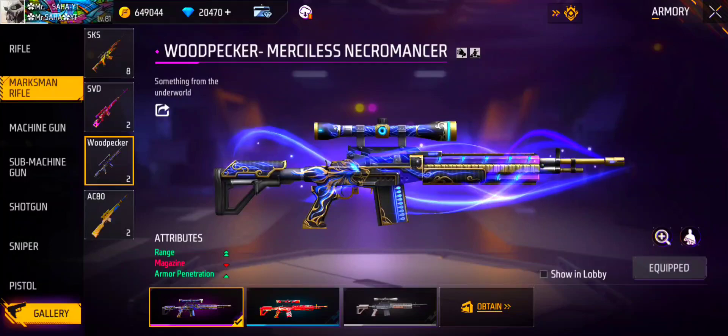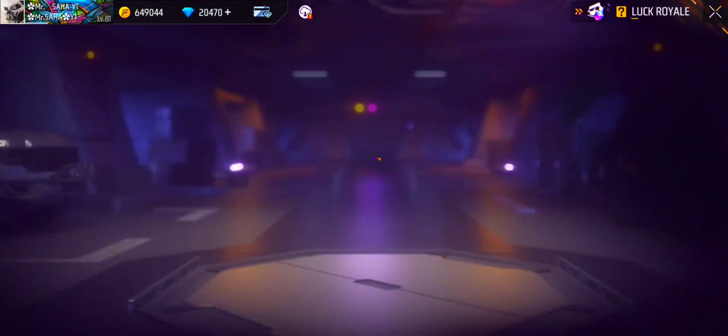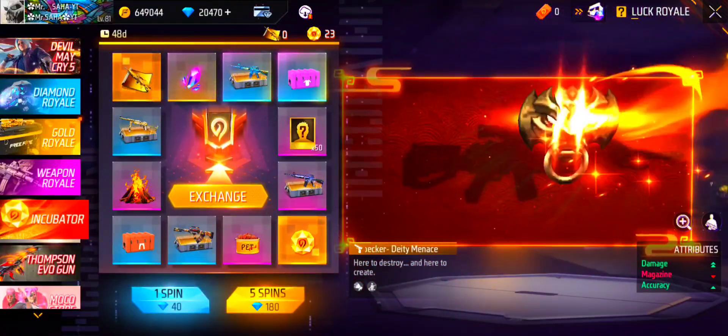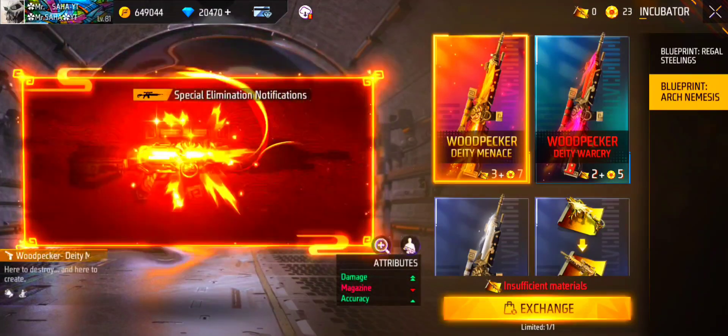If you do not use these gun screens, they will allow you to make good damage. If you don't use these gun screens to make good damage, you will not be able to buy these diamonds and use them.